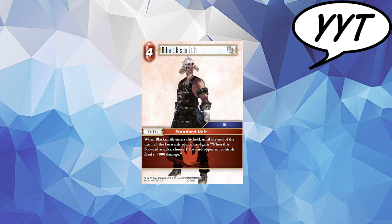Next up we have Blacksmith, a 4cp standard unit from Category 14, who when he enters the field, until the end of the turn, all forwards you control gain: when the forward attacks, choose one forward your opponent controls and deal it 7k. This card has got a high ceiling, because that is just a brutal effect of giving all your forwards that trigger. Party attacking with multiple cards being able to deal 7k, a couple of stacks for 7k — it is just brutal.